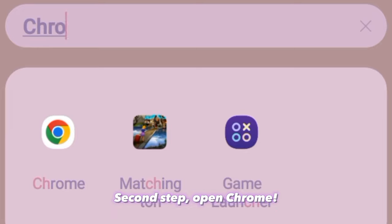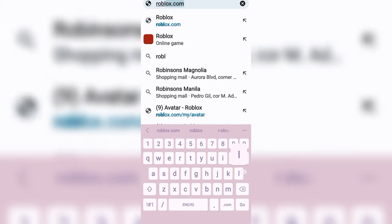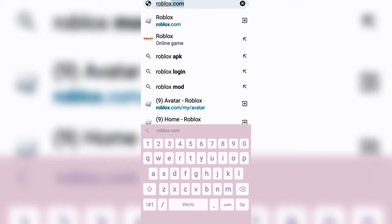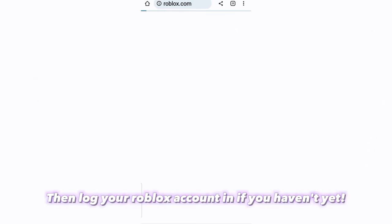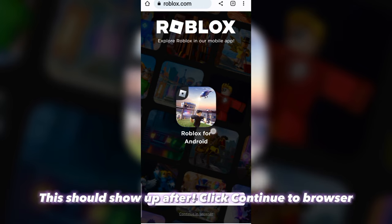Second step: open Chrome and search up Roblox. Then log into your Roblox account if you haven't yet. After logging in, click 'Continue to Browser'.